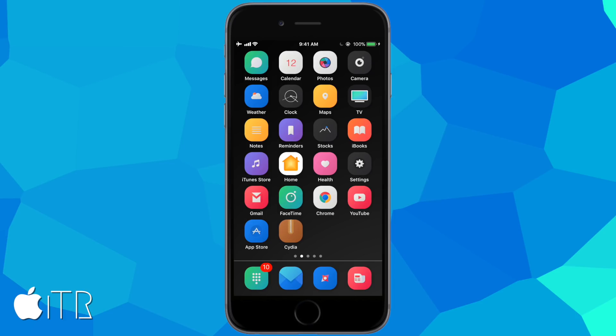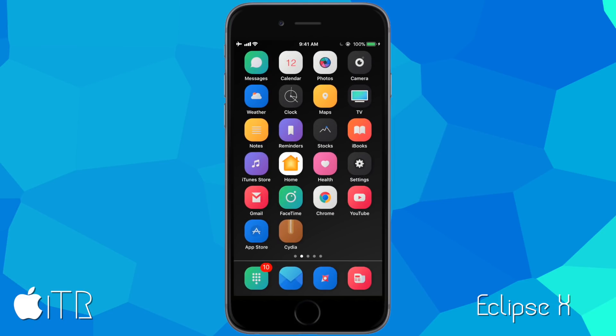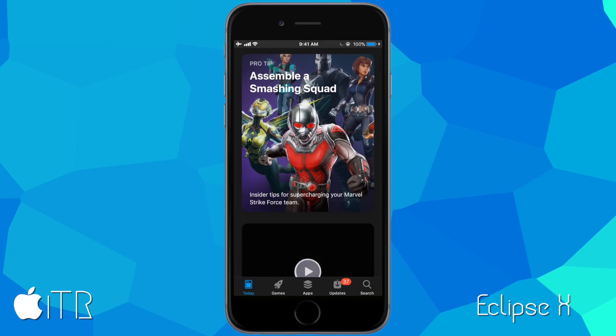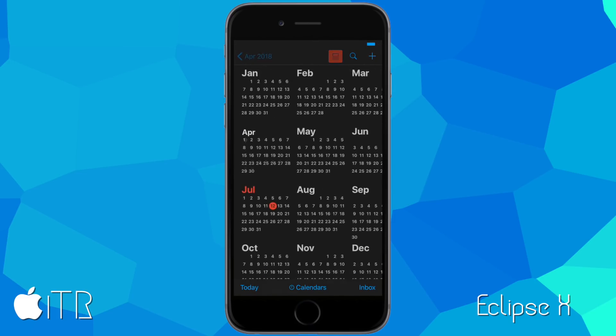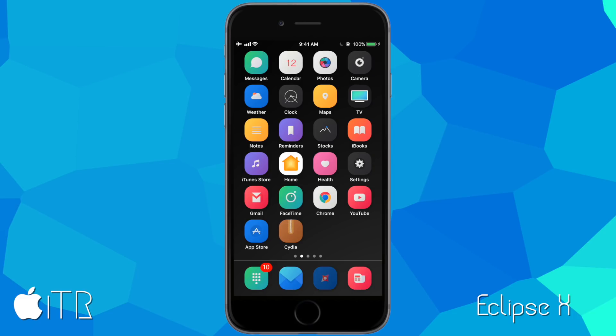The next tweak is called Eclipse X, which allows you to add system-wide dark mode to your device. I've applied dark mode to my Settings app and the App Store using Eclipse X — as you can see, both are now in dark mode. You can add it to any application you want — even third-party App Store apps — from the settings pane Eclipse X provides. It's also added to the Calendar app and Safari.